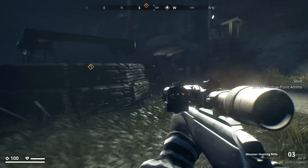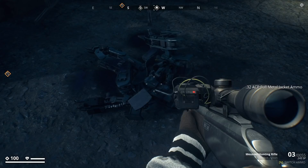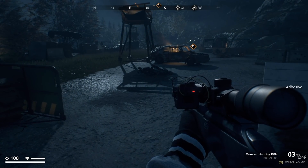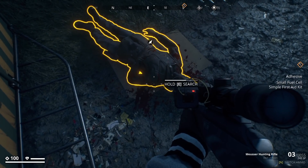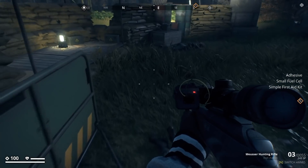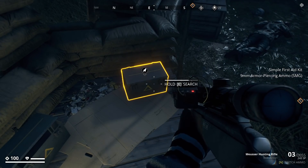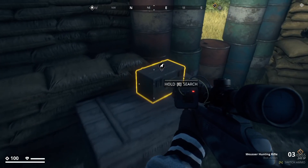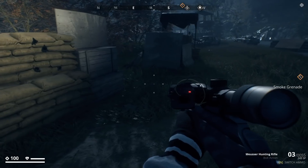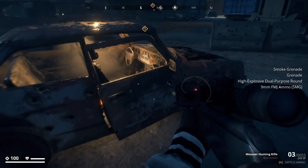This is an outpost. It's based on weight now so I can carry tons of stuff. Got grenades, another explosive round, some ammo — that's going to be helpful. We're getting a lot of explosive rounds, that's great. We need as much of that as we can get.